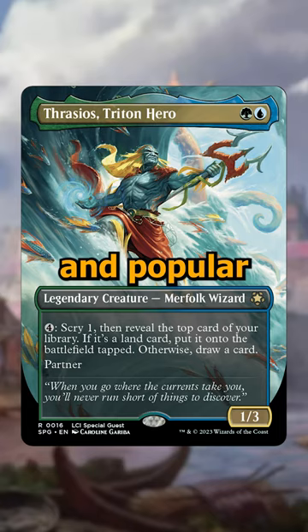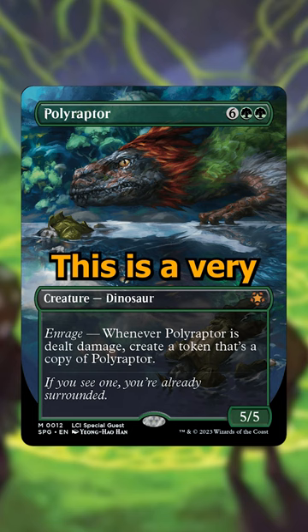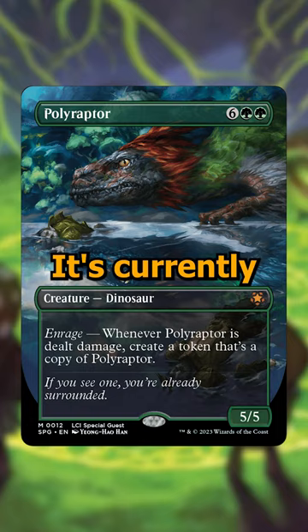Next up, Polyraptor is a reprint from Rivals of Ixalan, and it's an eight-cost green dino that when it's dealt damage, you create a token that's a copy of it. This is a very powerful card, especially if you take advantage of Enrage, and is a must-run in a ton of different dinosaur decks. It's currently going for $24.99, and its new art is really cool.